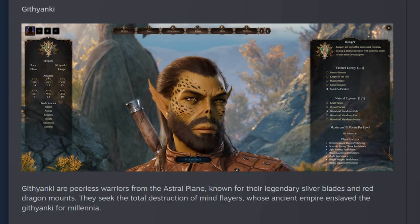Githyanki is the next race choice. They are warriors from the Astral Plane who were previously enslaved by the Mind Flayers, which puts them at the forefront of this story, since Mind Flayers are the main bad guys of Baldur's Gate 3. They get a plus-one bonus to Intelligence, making them really good for any class that uses Int as a primary stat — like Wizards — or as a secondary stat, such as Eldritch Knight for the Fighter or Arcane Trickster for the Rogue.